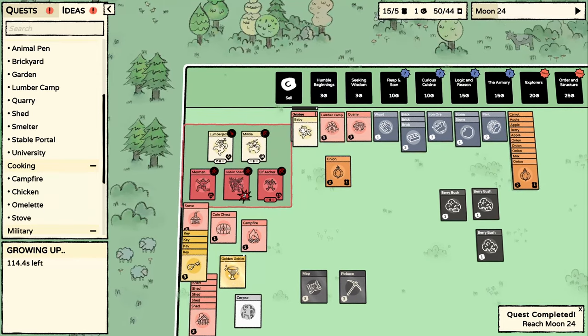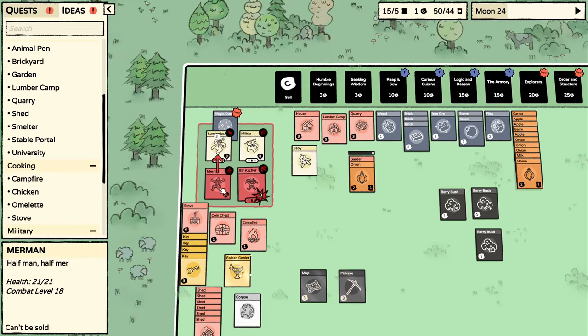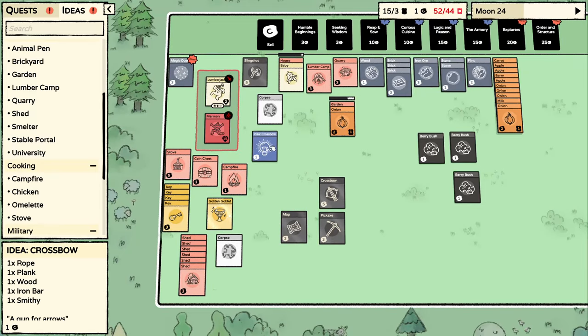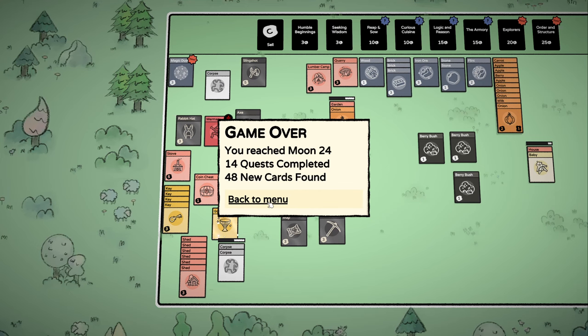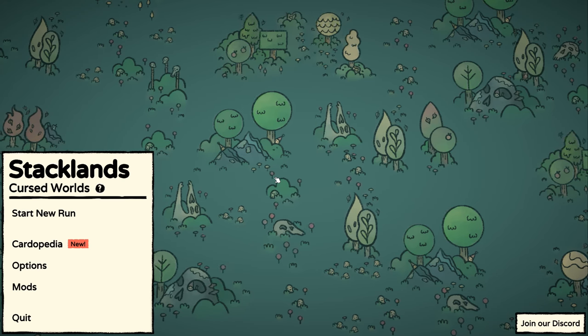Does the baby get attacked? This is not going well. We're way too low — I think this is going to be the end. Yep, game over — reached moon 24. I need to be more expedient in the process leading up to this, because that portal is going to be very challenging. I need to be more aggressive about breeding villagers and having more of them for combat. Overall I think it was a pretty fun game. If you liked the video, hit thumbs up, subscribe to the channel — see you in the next one!